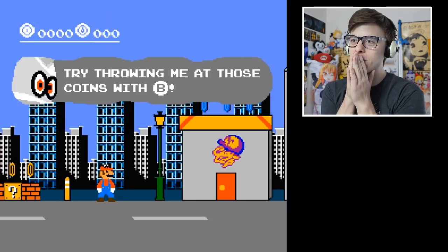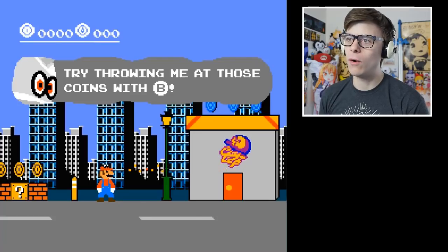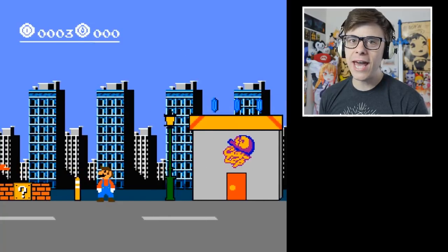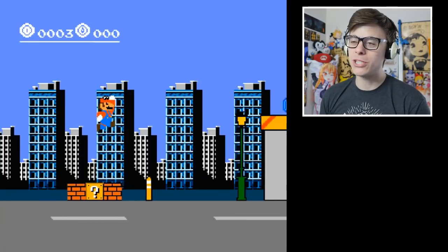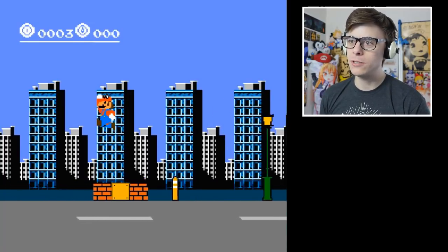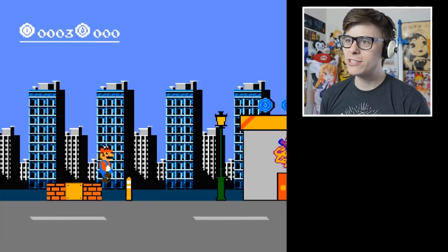Try throwing Cappy at these coins. How do I throw him at those coins there? Look at that - we jump. We can jump on him too. We can jump on Cappy as well and we can ground pound - nice. But we can't break these blocks. This looks incredible.